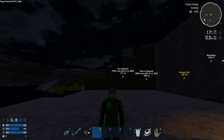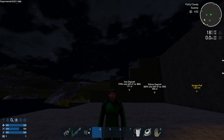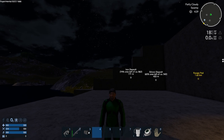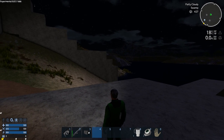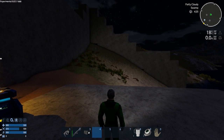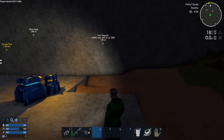Hey GTI fans, welcome back to another episode of Empyrean Galactic Survival. This is your host Zealot. We're doing the Alpha 8 experimental release candidate one, carrying on. I've built a little pad here that stretches out over the water. It's big enough, and I should be able to spawn in my HV which is ready to go.